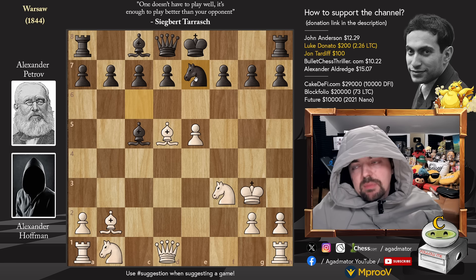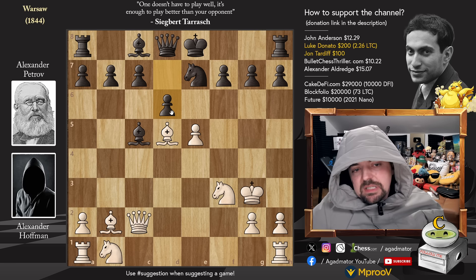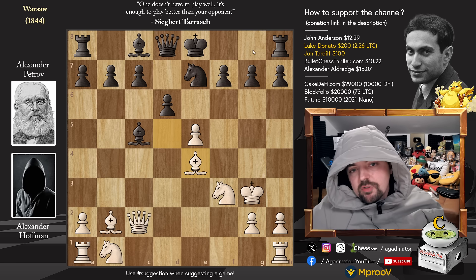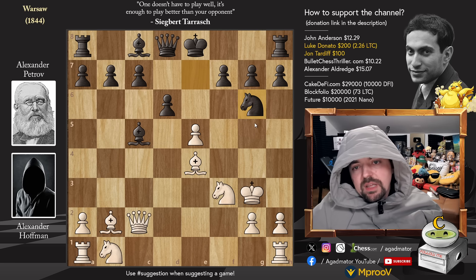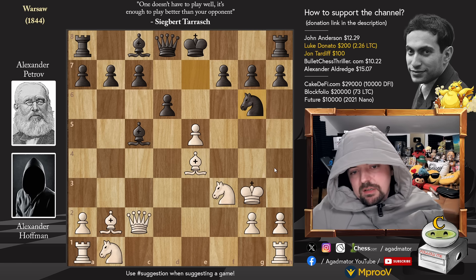Here knight to e7 was played by Alexander Petrov. Now queen to c2 is definitely a move - you go after the bishop. For example, if d6 defending the bishop, you can play bishop to e4, sort of preventing black from castling as captures on h7 would happen. You could go knight to g6, but then white might consider striking with h4, h5, or even rook to d1 to prevent captures on e5.